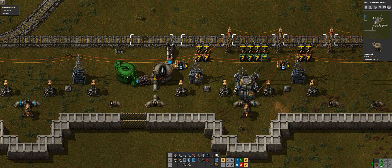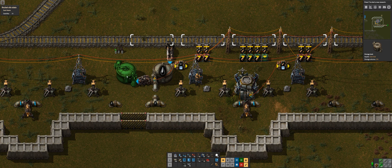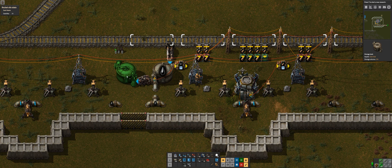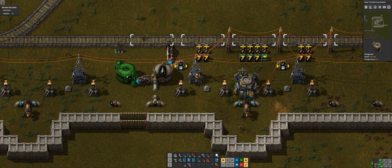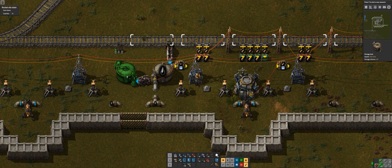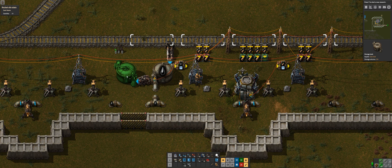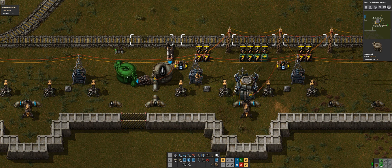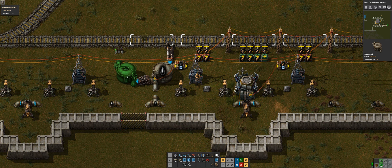Now we're going back to base and it should just sit there because there's no S signal being sent out - no stations need it. There it is - that's satisfied, but this one it's still waiting for. Oh it's super cool, I love it! Well, that's it - game over, I have accomplished everything.